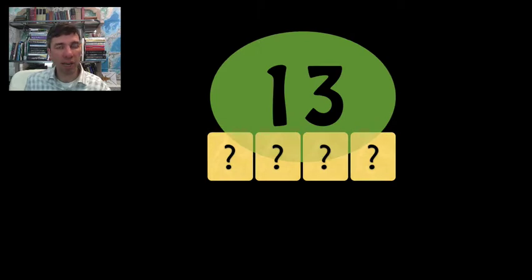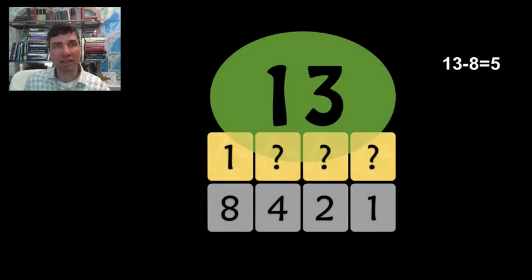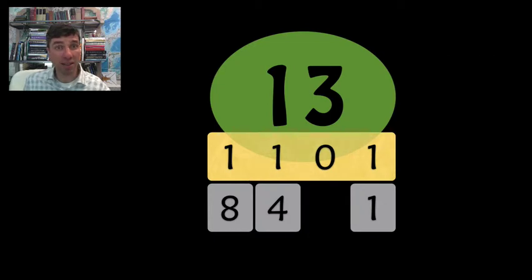In order to move around the prime number catacombs, you need to be able to take your prime number and put it into binary. You look for the largest power of 2 which is less than your number, and then you subtract it. So in this case, the largest power of 2 less than 13 is 8. So 13 minus 8 equals 5. Then repeat: 5 minus 4 equals 1. So I don't need any 2s. And so that is 13 in binary.